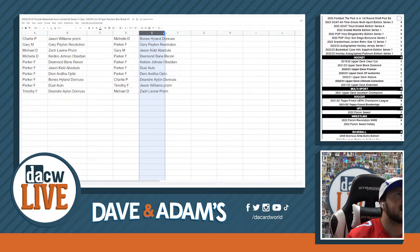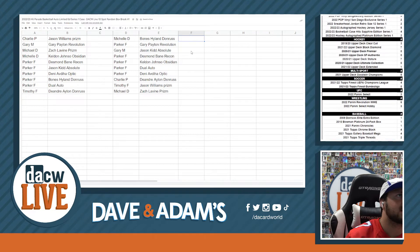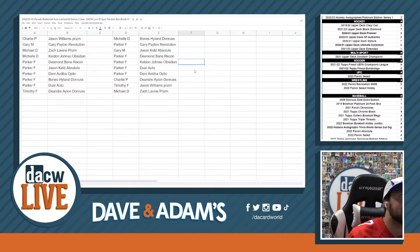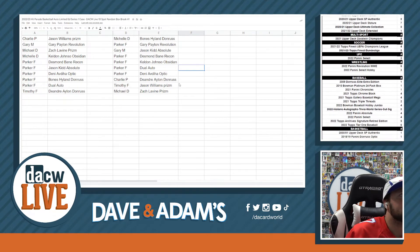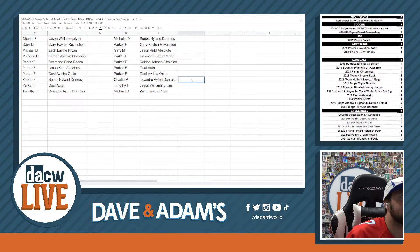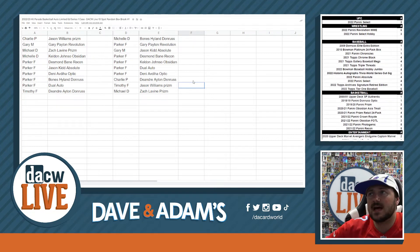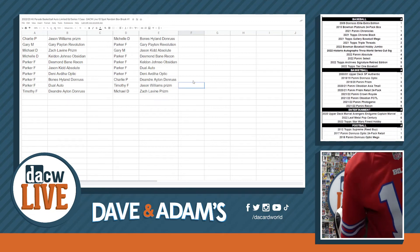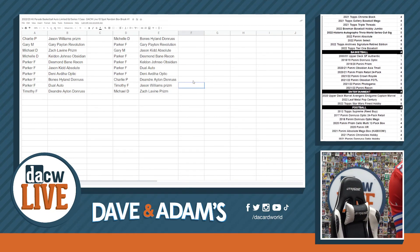Michelle, you got that Bones Highland. Parker, that Gary Payton. Gary, that Jason Kidd. Parker, Desmond Bain. Keldon Johnson, that dual auto — Danny Abdija. How sweet it is. Charlie, got that DeAndre. And Timothy F, that Jason Williams. And Michael Dean, Zach Levine, Prism. There it is for you guys. How nice it is. I want to see that Lonzo in a minute. Alright, there's a break.